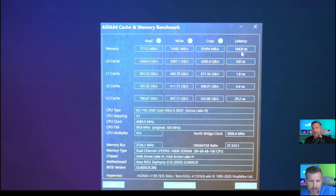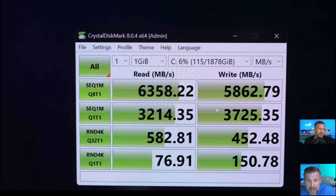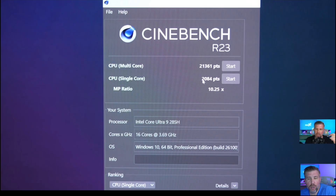Looking at SSD speeds, we got 6,358 for read and 5,862 for write. Overall, the SSD speeds are plenty fast for just about everything you'll need to do. The main downside is that you only get a PCIe Gen 4 drive with no Gen 5 support. If you want a Gen 5 drive, you'll need a laptop that actively cools it with a cooling loop, as included in many top laptops like the MSI Raider.